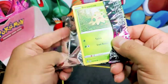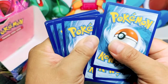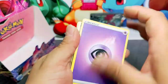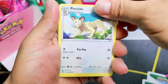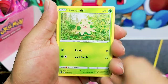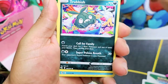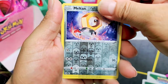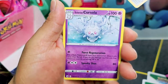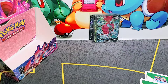Gengar pack — can we have some last pack magic? Let's see, here we go. We have a Psychic energy, Metapod, Persian, Power Tablet, Shroomish, Klefki, Trubbish — this is trash. Totodile, Phantump, Meltan, Accelgor, Corsola. We didn't pull anything good.